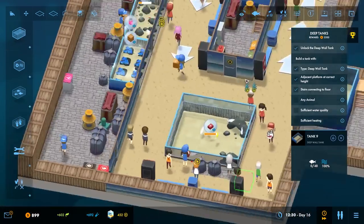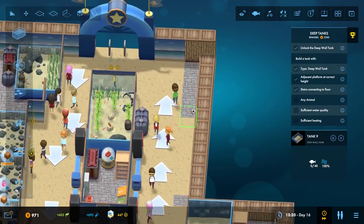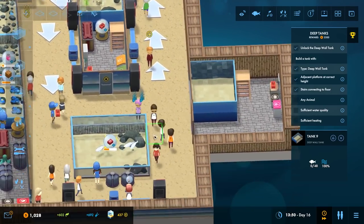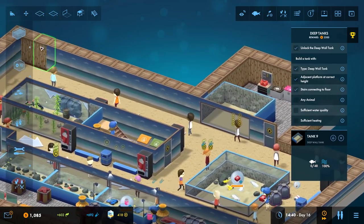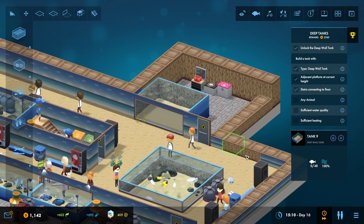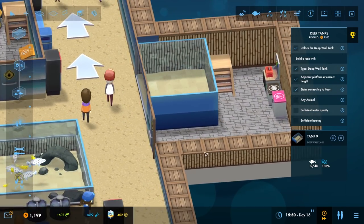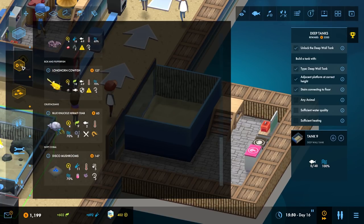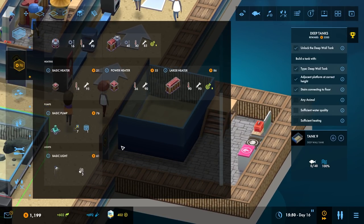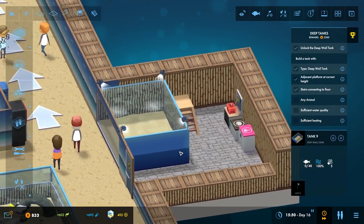Just so it looks apart and OCD doesn't kick in. There we go. All right, we got a little bit of cash we can work with now. You need a pretty high water quality, but we need this first of all because if we're going to put coral in we're going to need to put that in first.